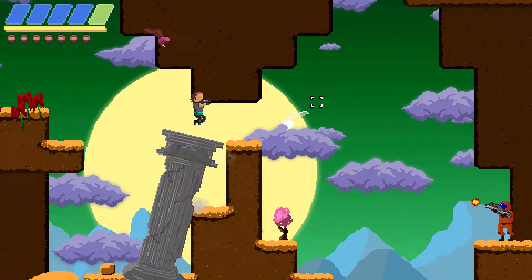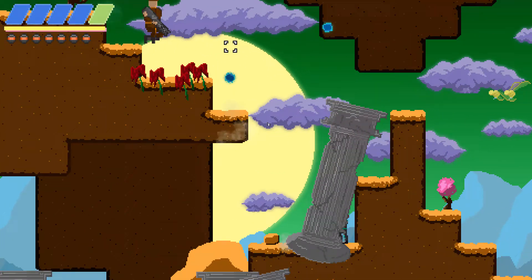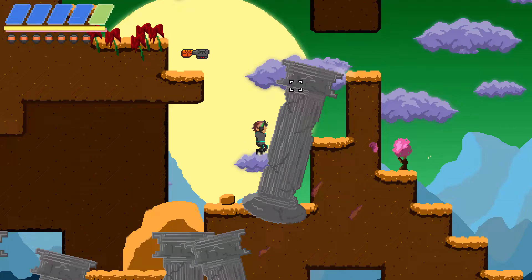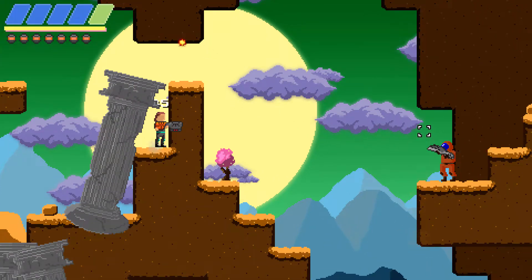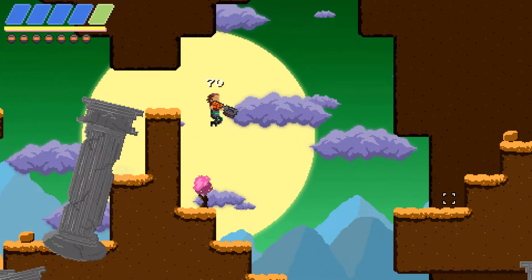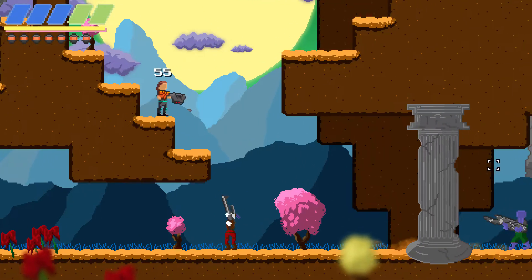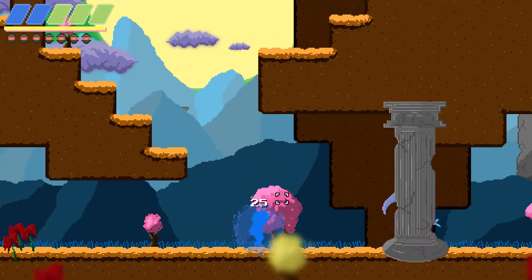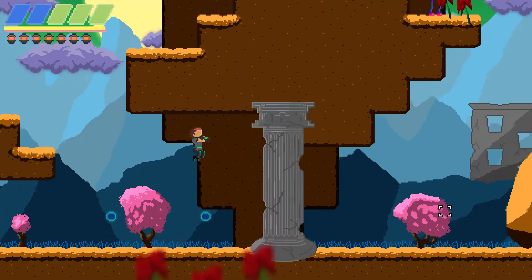There's remnants of a Greek civilization around here. It's a little weird. By the way, you can see my health in the upper left — those little bars. I also have quite a few grenades to use. And this is a weapon I can pick up. It does have limited ammo, so keep that in mind. You have a base weapon with unlimited ammo, pretty much. I got shot again — I got shot nine times.